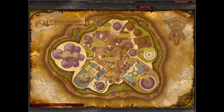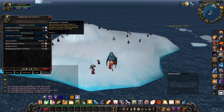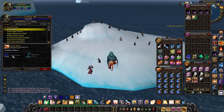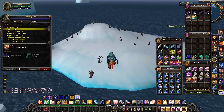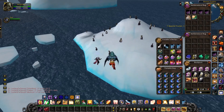You get the recipe from the Cooking Dailies — you need 3 Epicurean's Awards. You then need to make Critter Bites, and you'll need 3 of them, so that's 6 Chilled Meat and 3 Northern Spices. If you don't want to make them, I believe you can buy them from the Auction House — I'm like 90% sure.